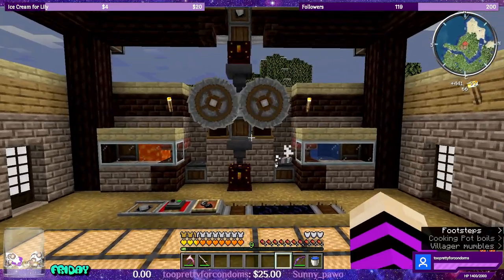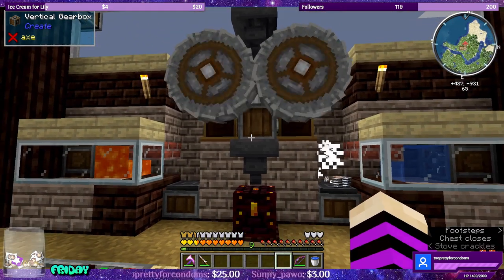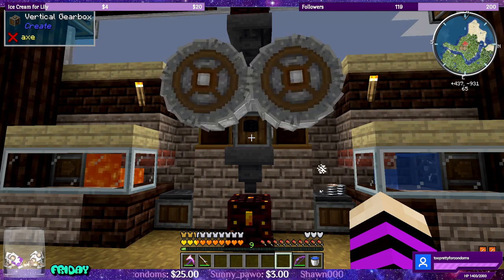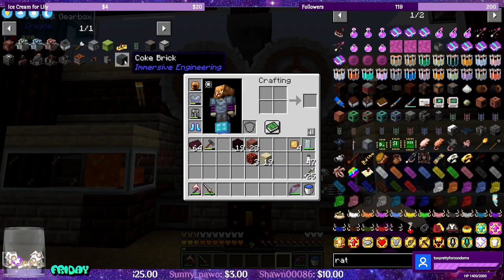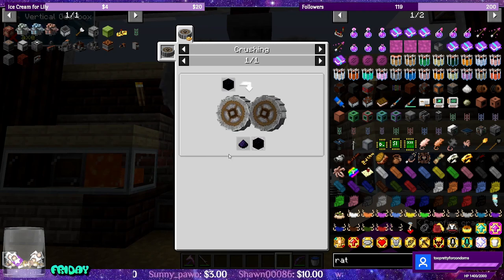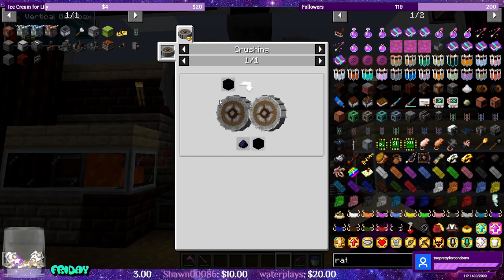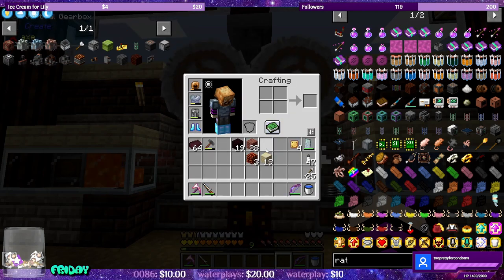Let's grab our obsidian and toss it through the crusher — our fast boys here. Obsidian. What's cool is it will crush the obsidian into pulverized or powdered obsidian. It also has a 75% chance of giving you the piece of obsidian back. So you toss one piece of obsidian in, you get powdered obsidian, and you have a 75% chance of getting a piece of obsidian back, which I think is kind of cool.